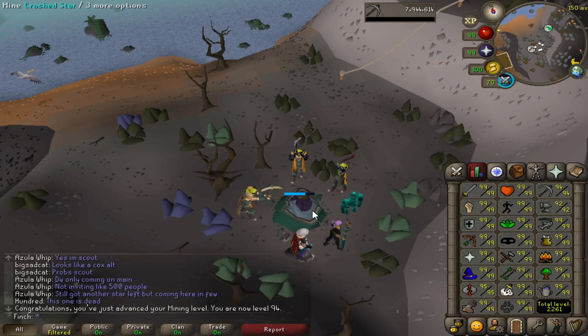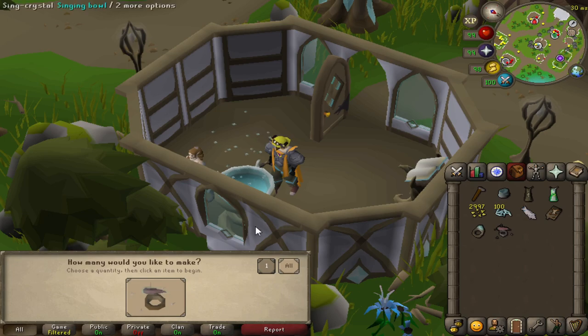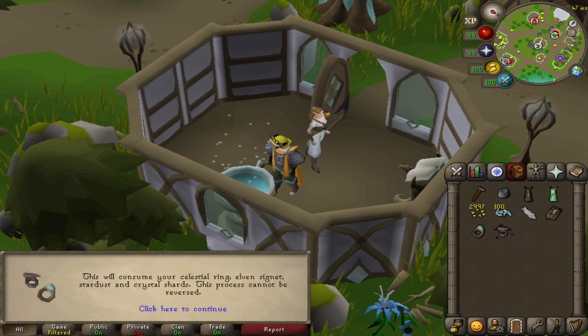And that is 94 mining — five levels left to go until 99. Getting pretty close to the 1,000 stardust mark. I am tempted to possibly go for some of the Prospector recolors. It's a lot more expensive — I think it's 3,000 or 4,000 stardust per piece, so you need quite a lot more than you did for the ring. It might be something to slowly work towards. Well, that didn't take long at all — I should now be able to combine my Elven Signet and my Celestial Ring to get the Celestial Signet.